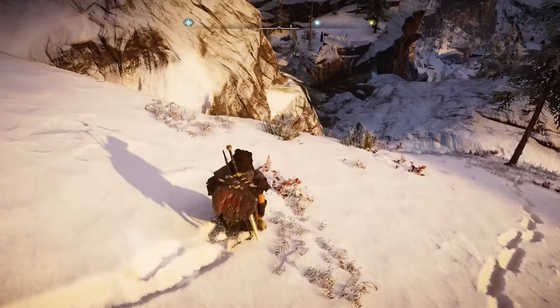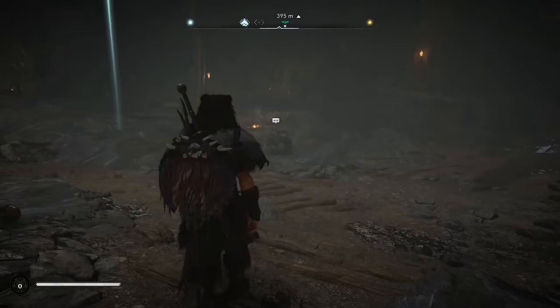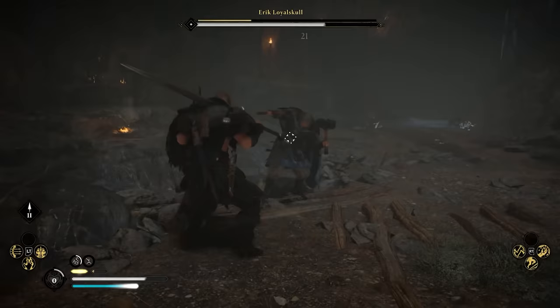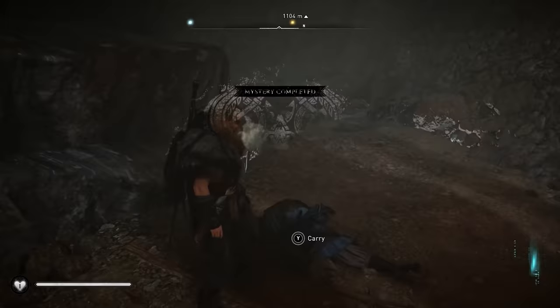If you want a tough challenge early on, explore Hildesvede's crag northeast of Fornberg. In the caves, you find a lost Viking whose last wish is to die in honorable combat. He's pretty tough, but defeating him will earn you skill points and a spear.